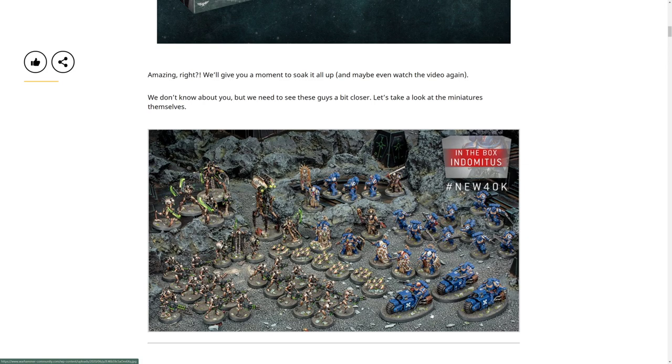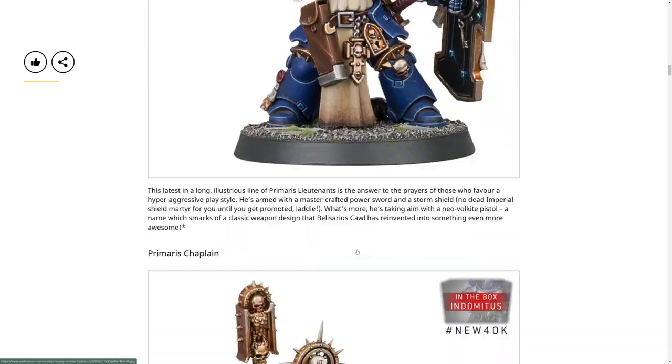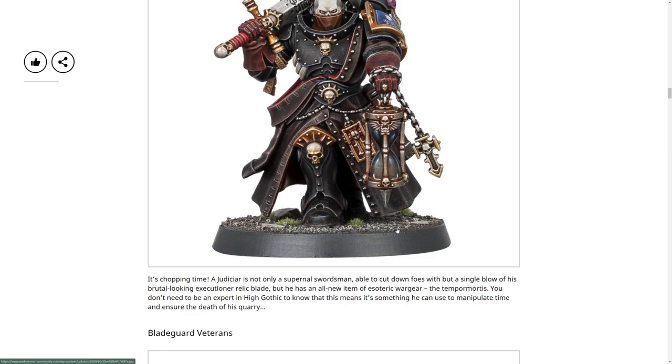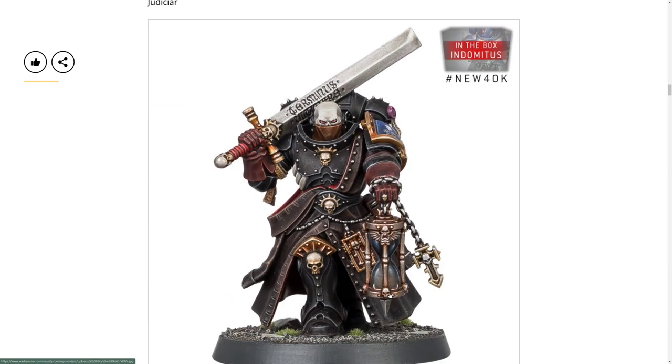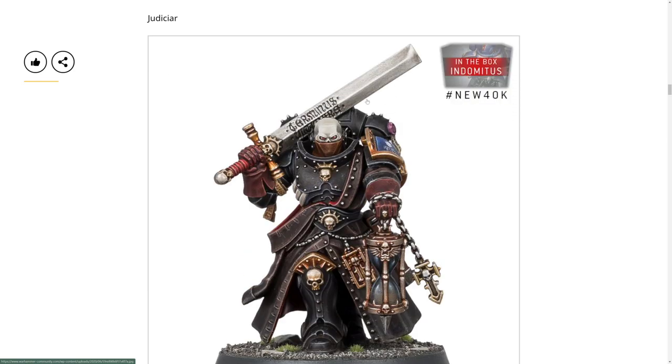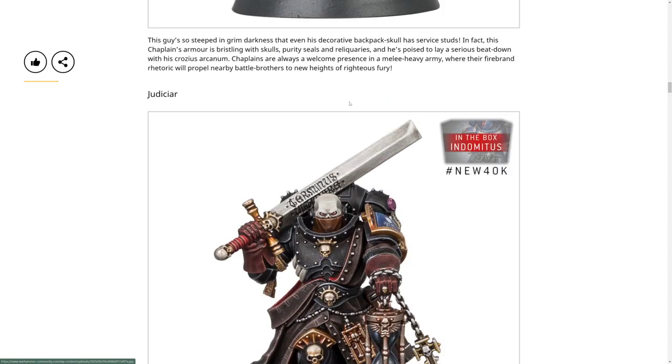Chain swords, storm shields, power swords, Crozius Arcanum, the Judicar's massive sword and so forth. This is definitely going to be a good box set for someone interested in a Space Marine melee army or just to boost your forces. We're at the Judicar now - look at that sword. I'm wondering if it's going to have similar stats to the Crozius. I looked at them once a long time ago using the Codices app but I can't remember the stats - it's probably going to have fewer attacks than a chainsword.